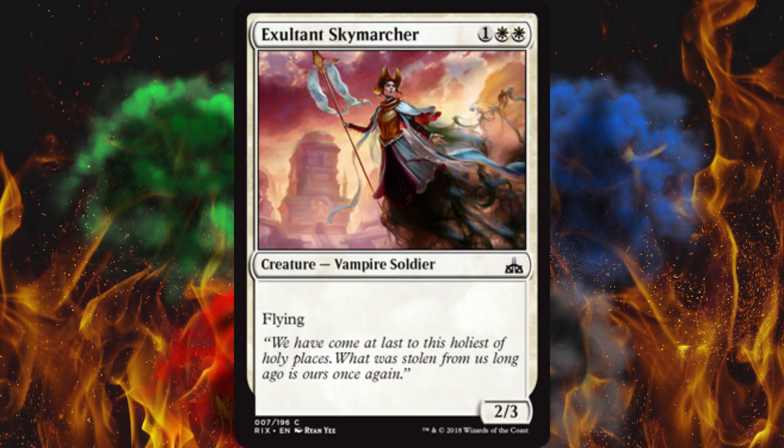Next up, Exultant Skymarch — it's a 2/3 flyer that does nothing. It's a garbage version of Aerial Responder, and I hope nobody plays it because it's crap. Oh, it is Vampire Tribal — okay, now I kind of get it, but still, it's kind of crap.